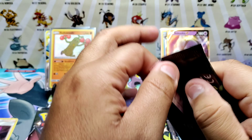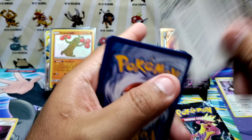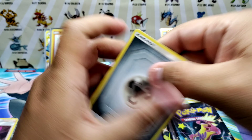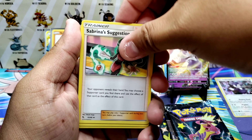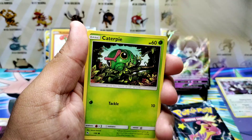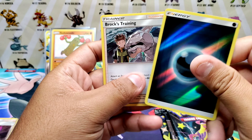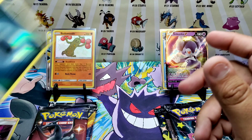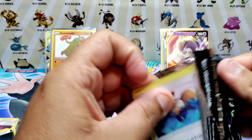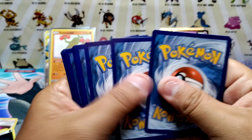Hidden Fates — we're still in the search for that Charizard. Fifth Hidden Fates pack: steel energy, Sabrina's Suggestion, Mrs. Determination, Metal Coat, Jigglypuff, Eevee, Caterpie, Paris, Ekans on energy, and Brock's Box Training. All right, three and three left — we're still tied.